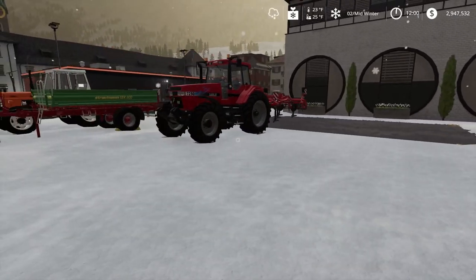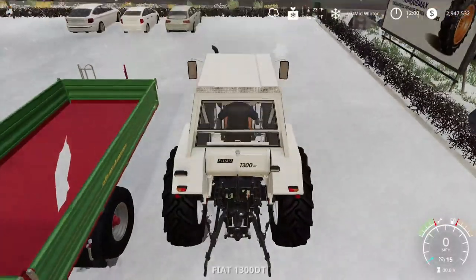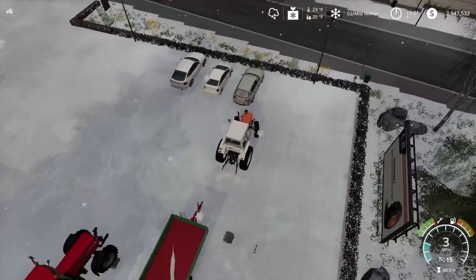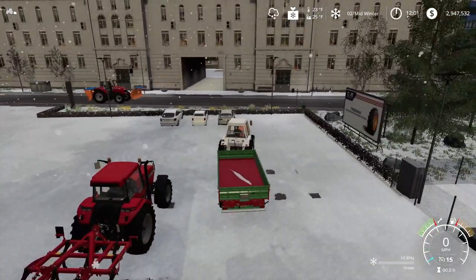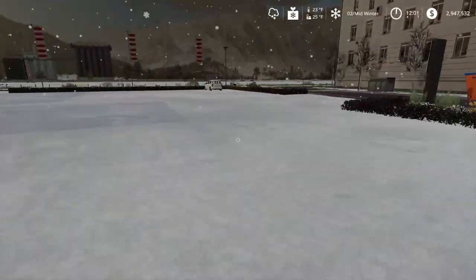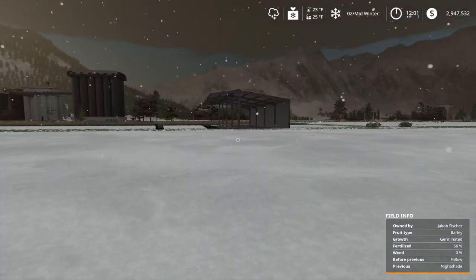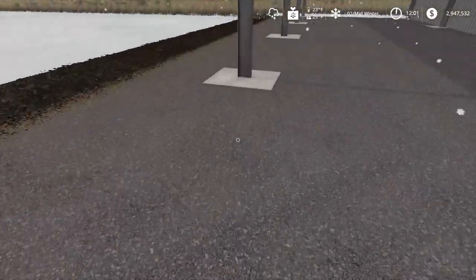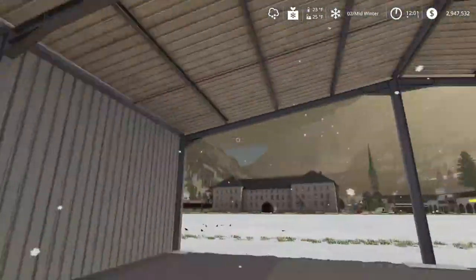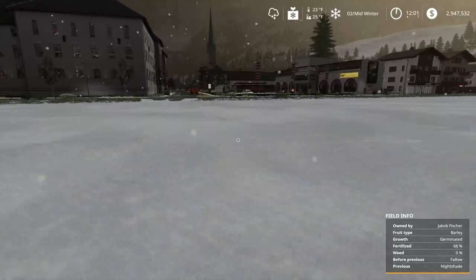A couple of interesting things about snow: if you have a trailer without a cover parked outside, some snow will fall into it and you'll have to empty it out before you can use it again. Snow is actually a fill type — it had 10 liters in it — so you can dump it out before you can use the trailer again. If you park it under a shed, it will alleviate that issue. If a map is prepared for snow, under shed cover, snow is not going to accumulate. So bales and fill types stored there are protected from rain and snow and safe from rotting.